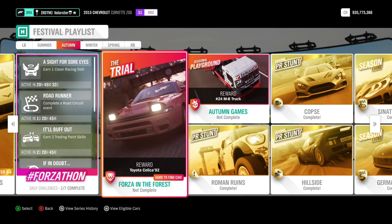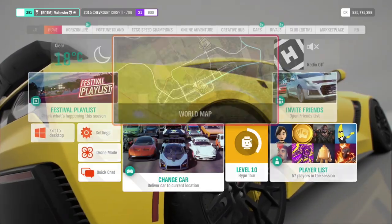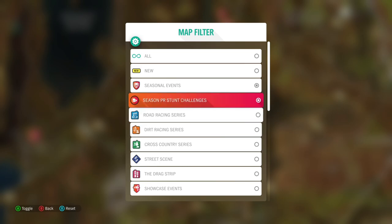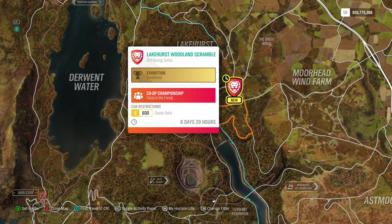Now let's go to the Trial. As you can see, we can win a Toyota Supra from '92. We need a C600 Classic Rally and it's dirt.